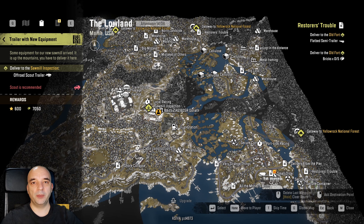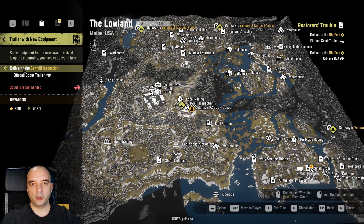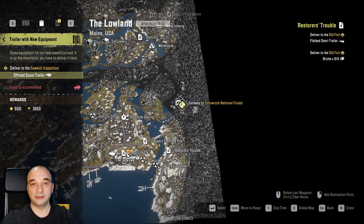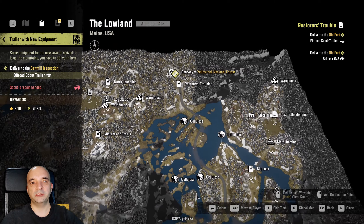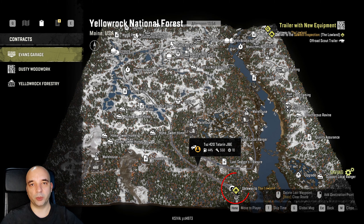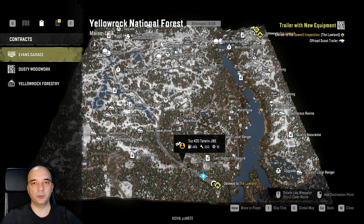The next mission is trailer with new equipment, and it requires you to deliver the trailer back to the sawmill. The problem is the trailer is located on the second new map, Yellow Rock National Forest. If you look at the east side of the map you'll notice the gateway has a lock on it, but there is a third gateway on the north side of the map that is completely unlocked, so you can freely use it. Once you use that gateway you will appear at the very bottom of the second map. The trailer is on the top right corner, but the route is quite simple — you just follow the main road all the way around. The only difficulty you may encounter is the lack of a bridge at the very top of the map, but since you have to use a scout for this mission you shouldn't have a problem going around it.